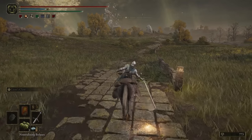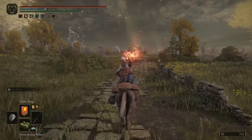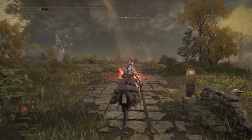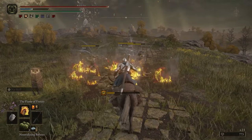You can switch between your right and left hand weapons while on horseback by doing the two-handed input — on PlayStation that would be Triangle plus R1 or L1. So for example, you can freely swap between your sword and your catalyst for casting magic.